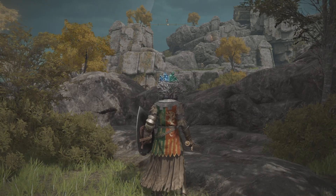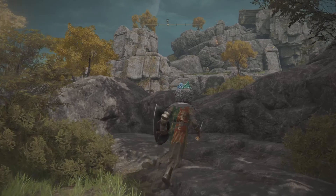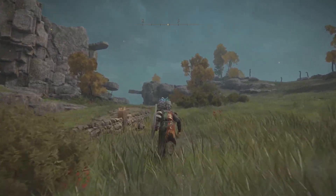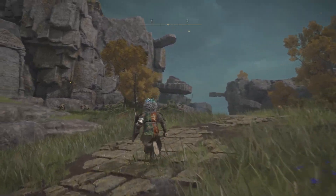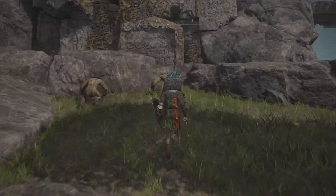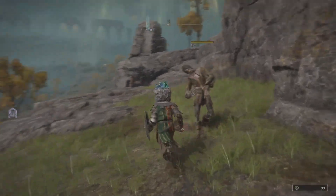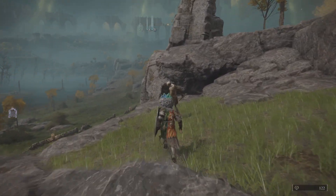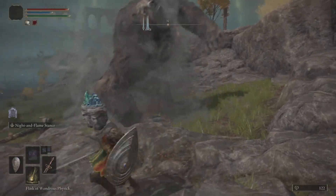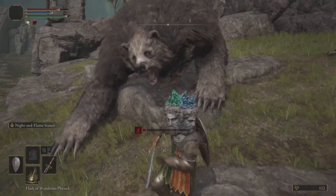I was exploring a grave and to get this item — I think it's lava tears or something, available after defeating Rennala the Queen — once you defeat this enemy it transforms into a bear. It's some sort of messed-up trick from the developers to catch you off guard.